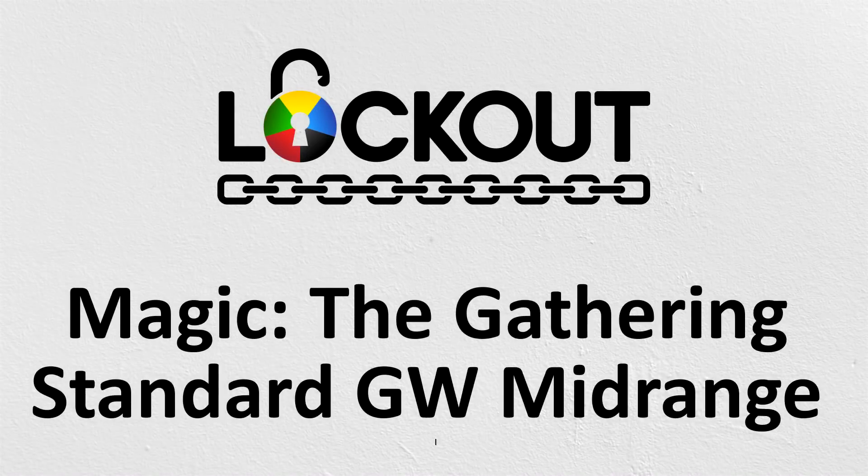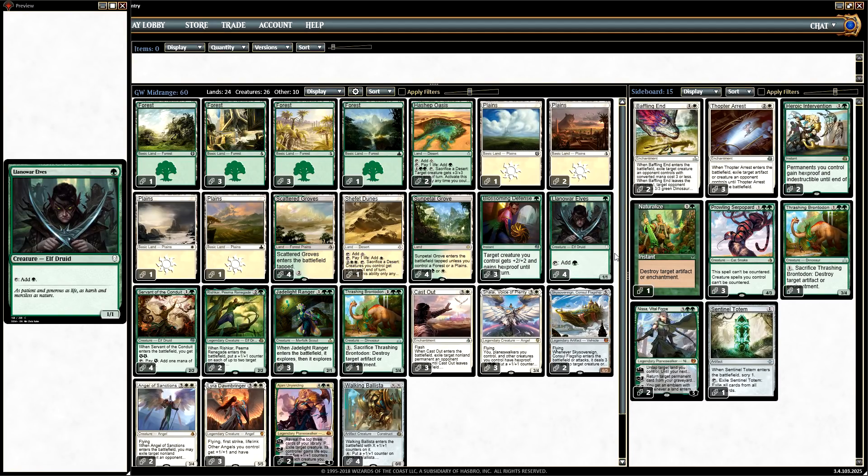Hello everyone, it's Locke here and today we're going to be doing something a little bit different — playing some standard, which is not my format of choice, but it is the format of the Nationals, which in Australia are just a few weeks away, and I am busy preparing because I'm very excited to be playing in that tournament. The deck I'm preparing is a super cool green-white mid-range deck that plays a lot of the coolest cards in the format, and its plan is pretty simple. I'm going to keep this deck overview pretty short so we can jump right into a competitive league.